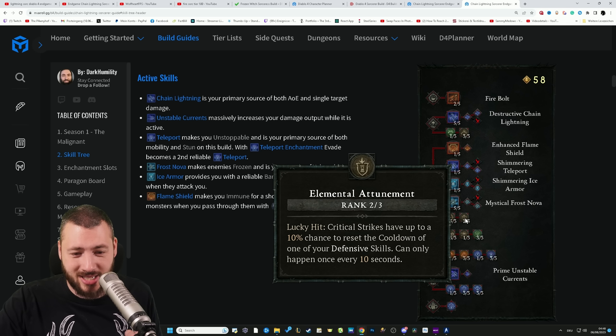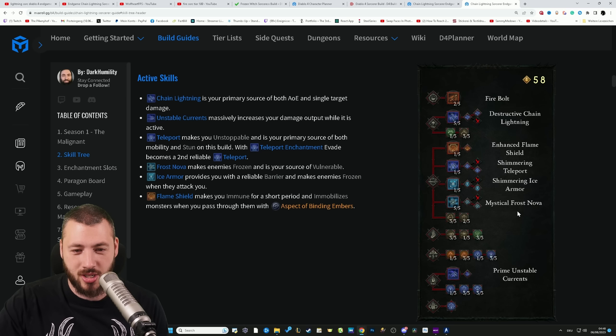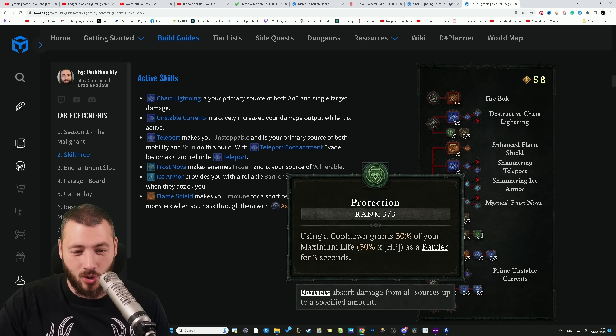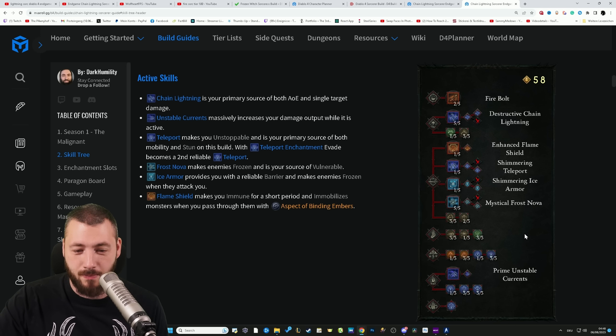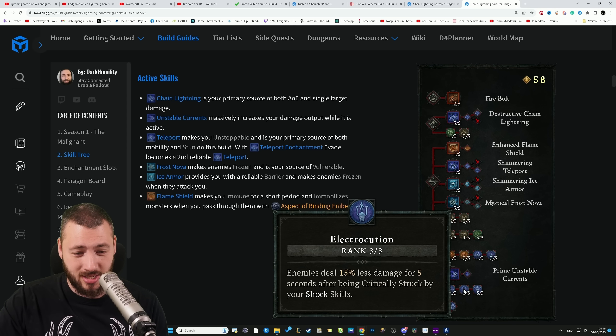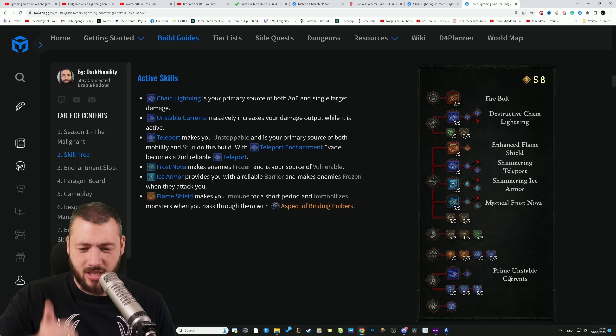Then we have Elemental Dominance — casting above 50 mana increases their damage, and you're mostly above 50 mana, it seems. Then Frost Nova maxed out with Ice Armor, Flame Shield, and Teleport. Frost Nova makes enemies vulnerable as well. Fully with Glass Cannon and Elemental Attunement — critical strikes have up to a 10% chance to reset cooldowns of your defensive skills. And then Chain Lightning has a 25% lucky hit chance. We get more lucky hit chance, and then also using a cooldown grants me a barrier.